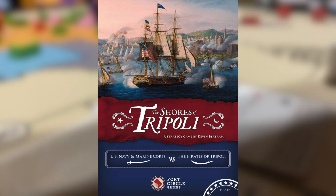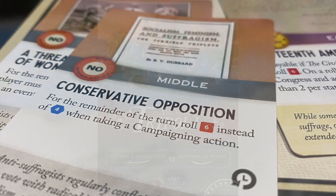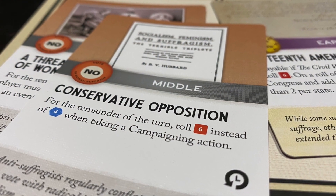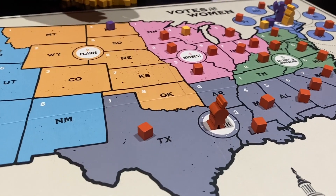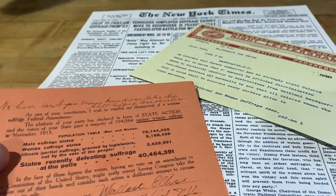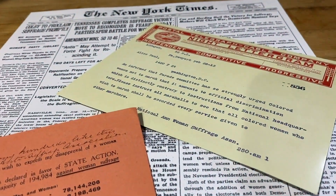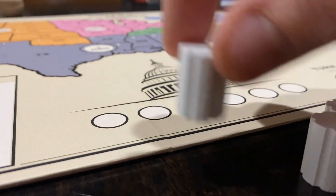Like Fort Circle's Shores of Tripoli before it, Votes for Women carries a surprising amount of thematic resonance in its minimalism. History, as well as a healthy dose of modern parallelism, is inescapable, magnificently bleeding through each illustration, each button, each cubic abstraction, cultivating an authenticity only reinforced by a welcome series of well-researched supplemental materials.